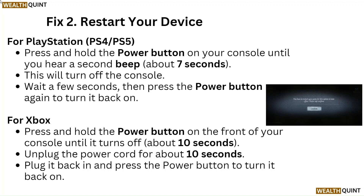For Xbox, press and hold the power button on the front of your console until it turns off, about 10 seconds. Unplug the power cord for about 10 seconds, plug it back in and press the power button to turn it back on.